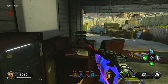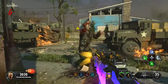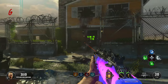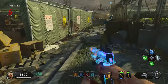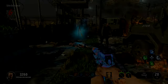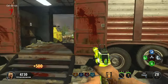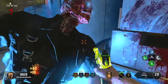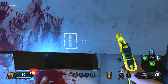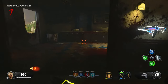Once all four codes have been entered correctly, Rushmore will tell us that Project Toy Soldier has been activated and we need to find Sergeant Adam for a demonstration. But before we do that, we're going to need to earn points for the galva knuckles - that's 1750 for the door and then 5000 points for the galva knuckles - then make our way down into the bunkers.